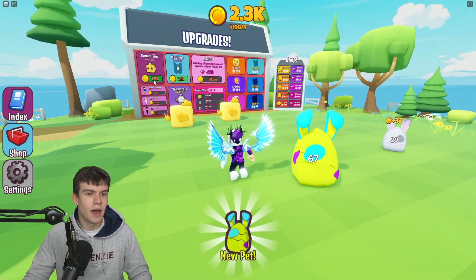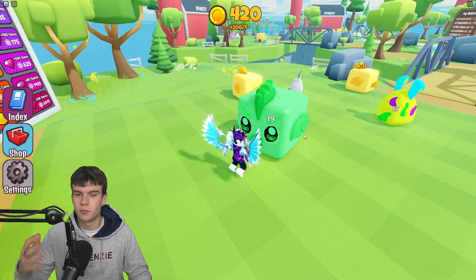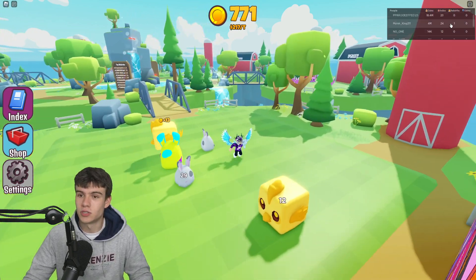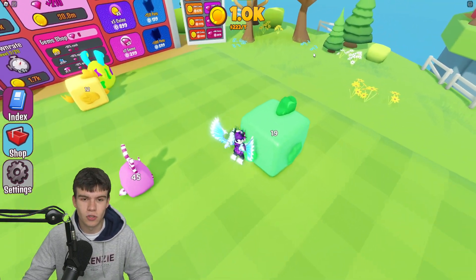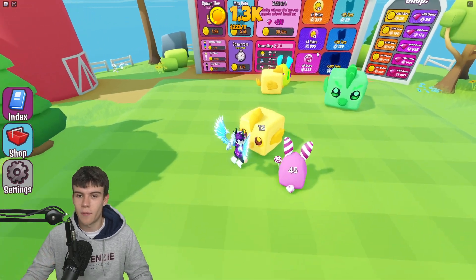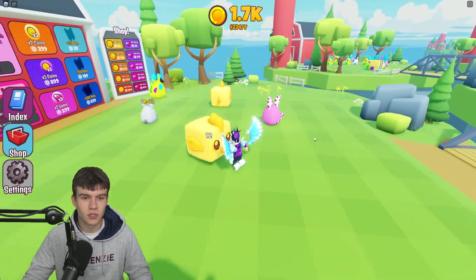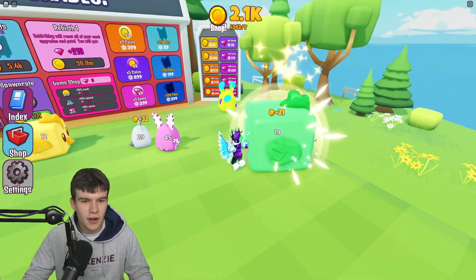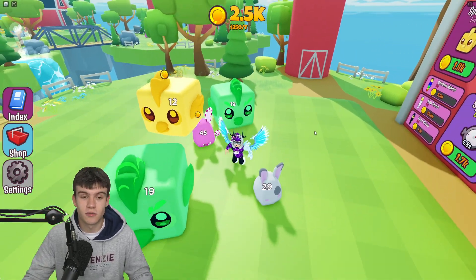Got a new pet — I might as well do max pets so more can spawn in, which will be very nice. Someone already has 18 million coins and one rebirth, which is crazy for a game that's only been out a day. Let me put these two together and hopefully soon get another pet tier. I think we can actually fling the pets together instead of walking into each one — that could be a pretty good tactic.